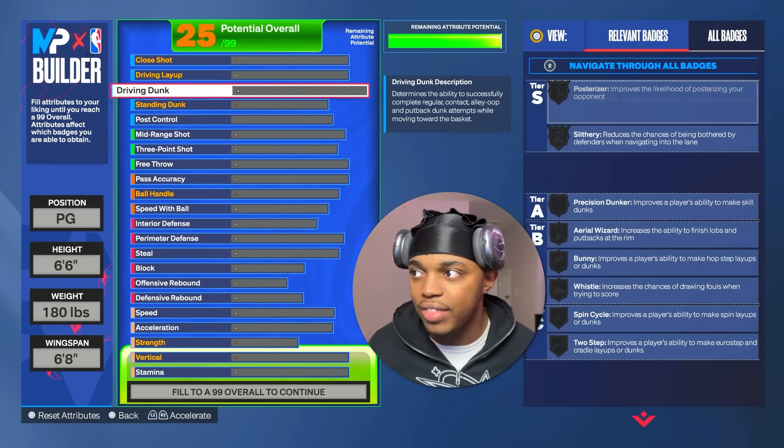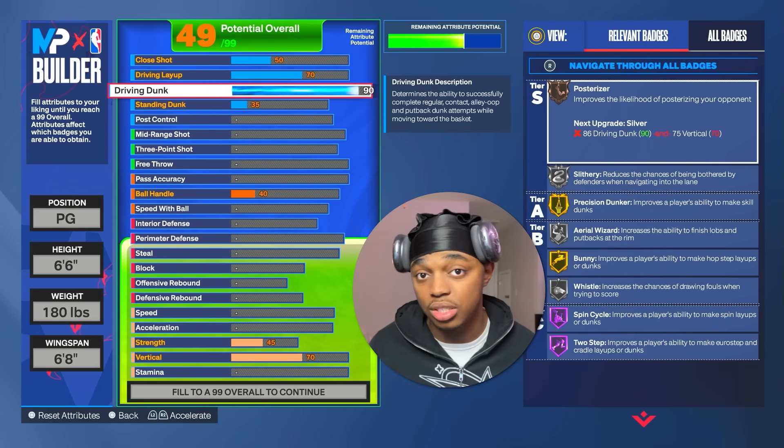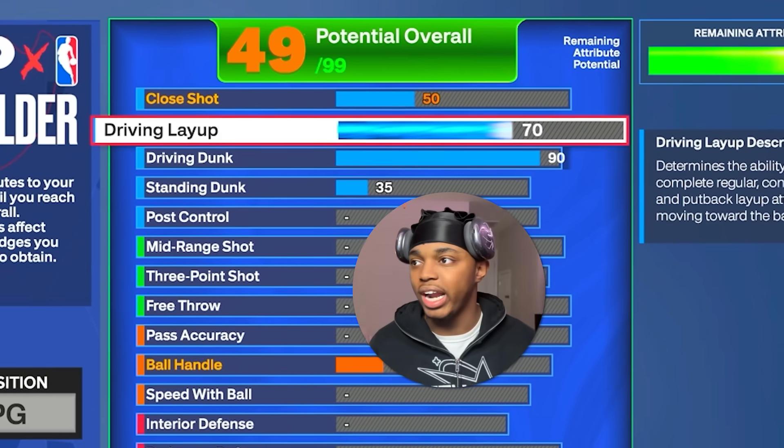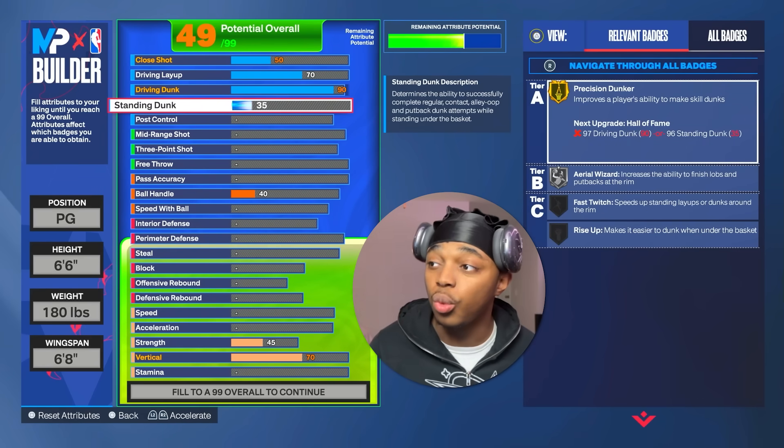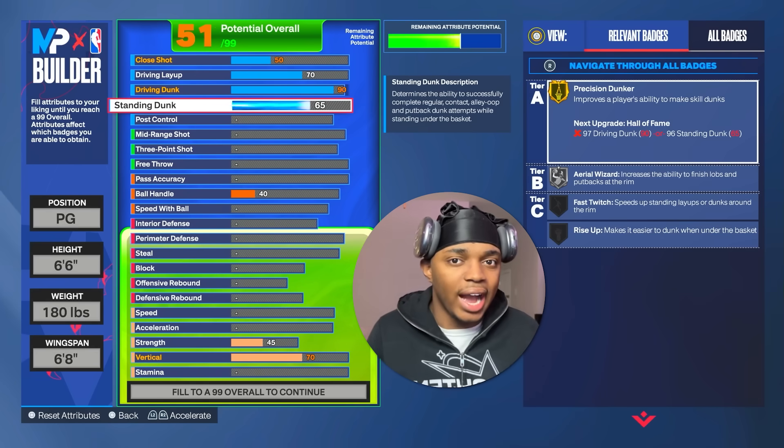We're gonna have that 90 driving dunk. I've made builds with a 96, a 94 — 90 is really the sweet spot. We're gonna have the 70 driving layup. For the standing dunk we're gonna have a 65, which gives us the elite rim hang pools, which is a pretty good dunk package.